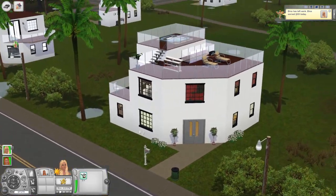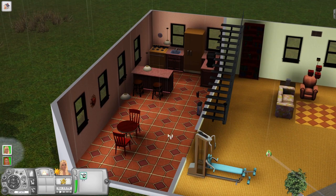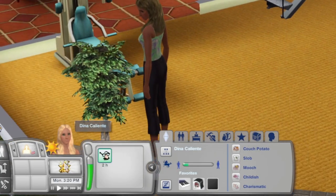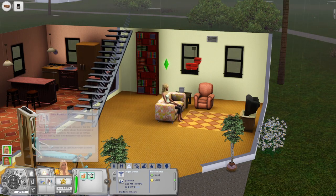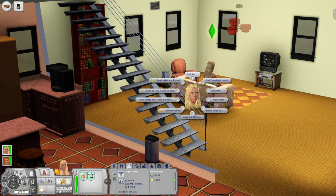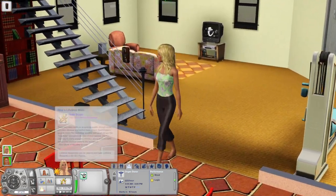Why don't we switch households to the Calientes? Here we are at the Caliente house. Dina has just gotten off work and is on her way home. I love their condo — the tile in this kitchen is my favorite Sims 1 tile and I love that they used it in one of the most iconic families. We may as well introduce Dina. She is a gold digger as we know and love — a couch potato, a slob, a mooch, childish, and charismatic. She wants to invite a Sim over, so let's give Mortimer a call.